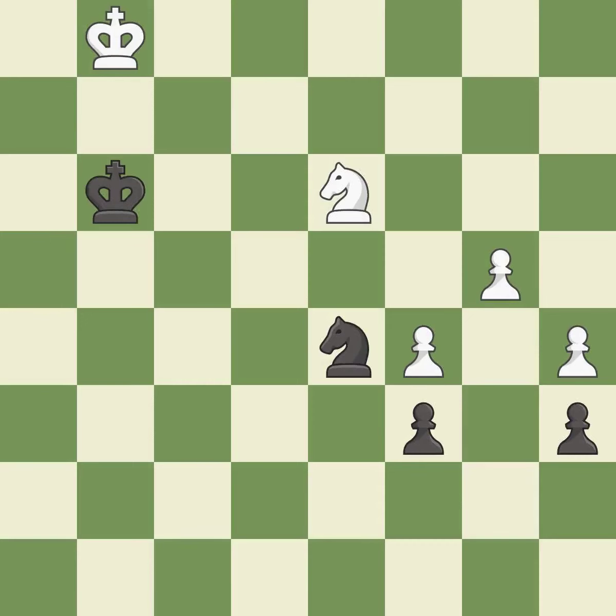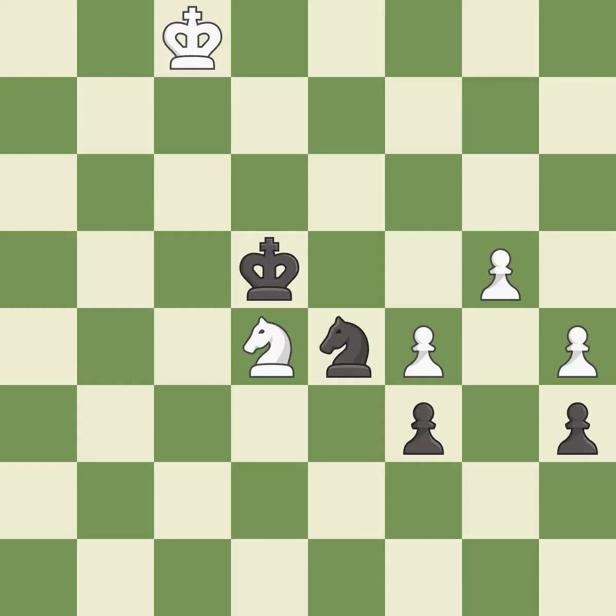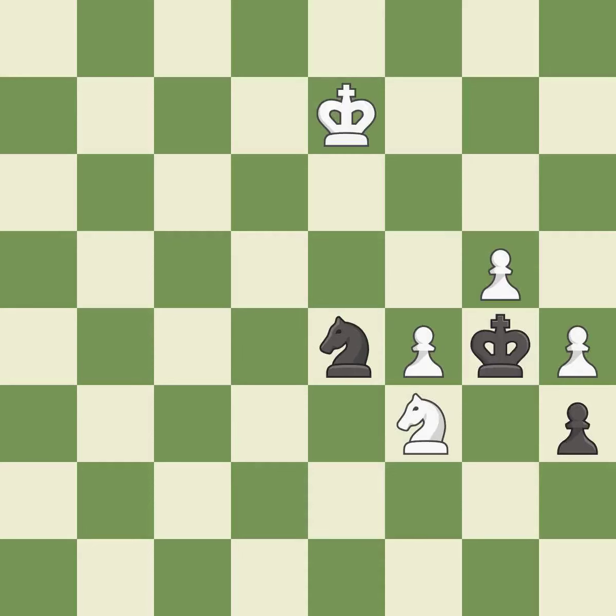This defends the attacked pawn — it is best. Very precise — it is best. That's what I would have recommended — it is best. Right on target — it is best. This forks multiple pieces — it is best. This evades the check from the knight — it is best. That was a free pawn — it is best. That's not a mistake, but it's not the best move either — it is good. That's fine — it is good. This is the strongest option — it is best. This activates the king in the endgame by getting it off of the back rank — it is best. Very precise — it is best. This move puts the knight on a safer square — it is best.